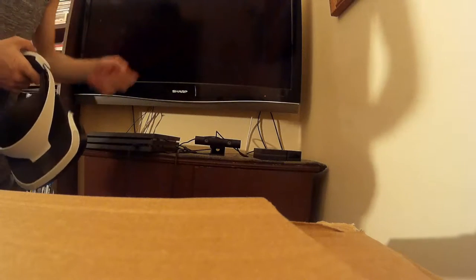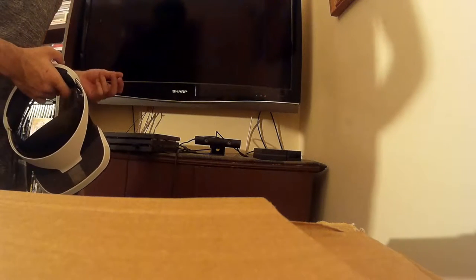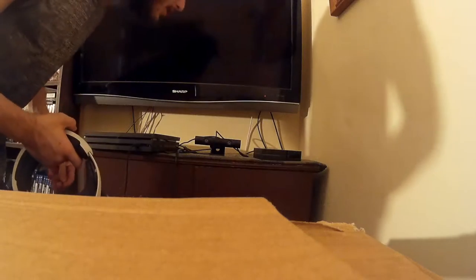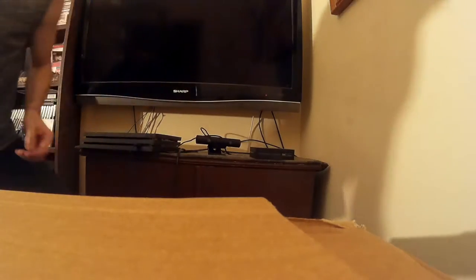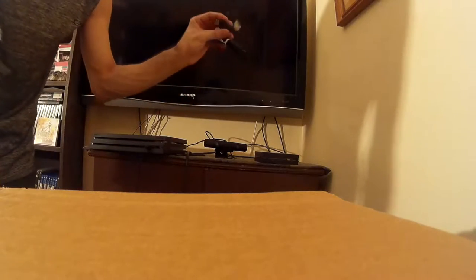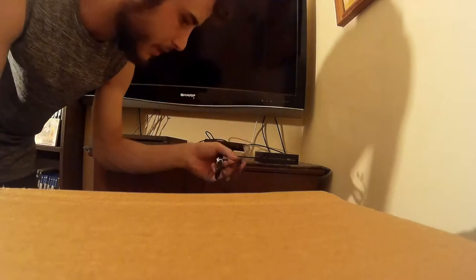I might have to sit pretty close to my TV, unless I place that down somewhere. The TV's got plugged into it. Is that already unplugged - what the hell? I need to read the instruction manual, I'm so confused. I have no idea what's supposed to be plugged into where. That's a mini USB cord.